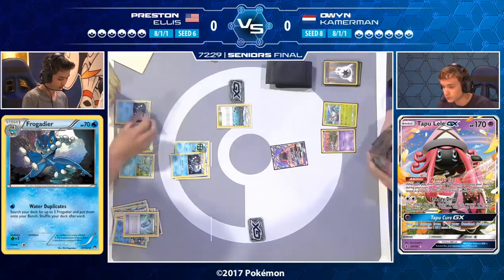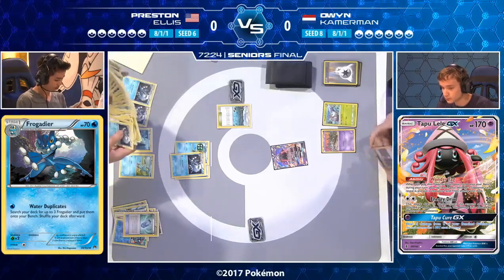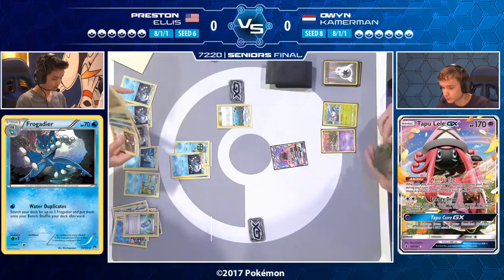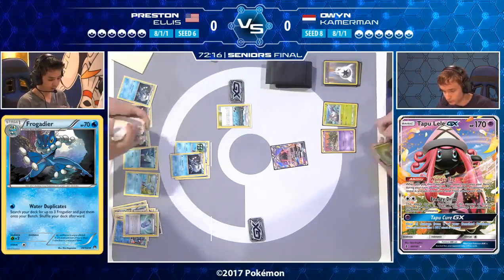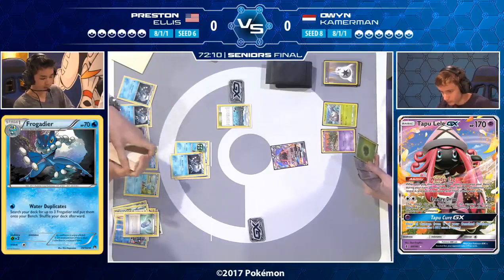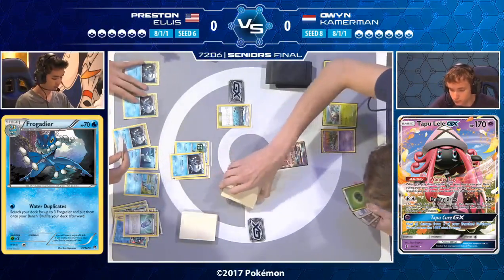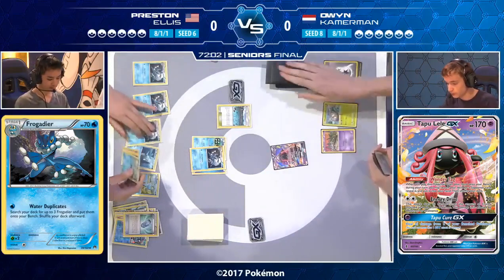Greninja has a very simple first couple of turns. Compare that to Gardevoir decks that want Rare Candy, Gardevoir, Octillery, Gallade — Greninja just wants a Stage One with a single energy. All of a sudden there are a couple more Stage Ones, so Preston's board is building up nicely, even though he had a rather slow turn one. His turn ends with Water Duplicates.